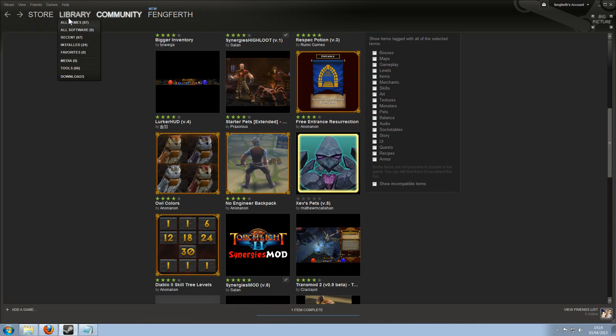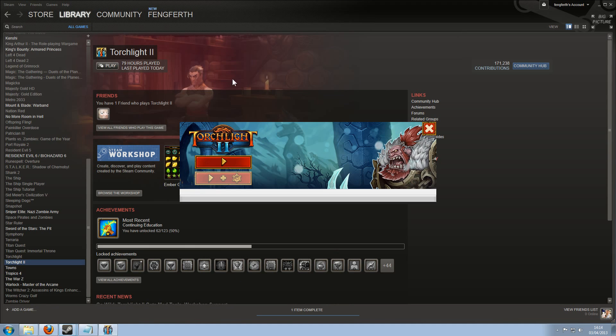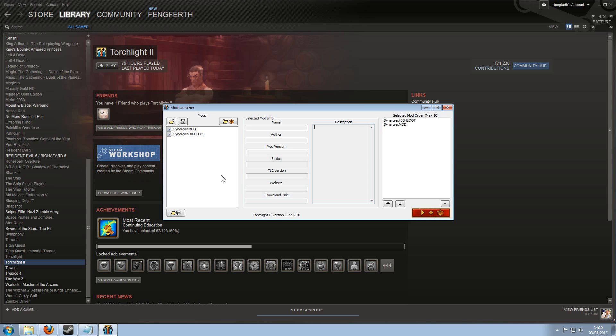What we need to do is actually start the game, so let's do that. This is the new launcher. As you can see you've got two choices: you have either play Torchlight 2 vanilla or play it with mods. So let's click mods — it brings you to this mod launcher screen. I do believe the Runic version also has this mod launcher screen. So as you can see we just took it off and there's no mods at all. If we click on Synergies Mod that will load it up, and we need to click high loot as well.